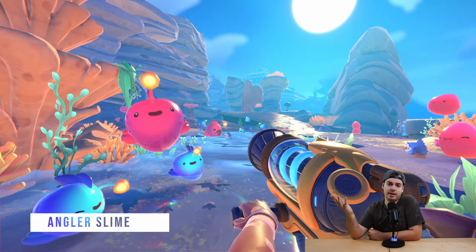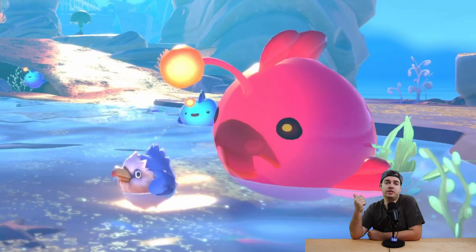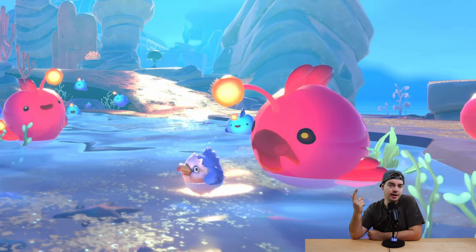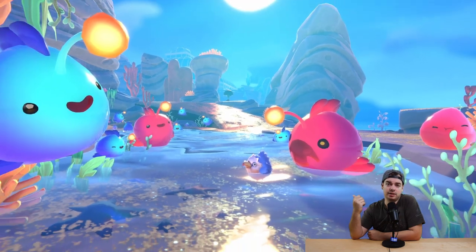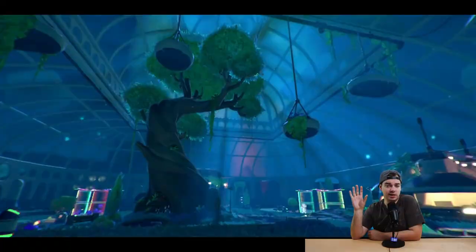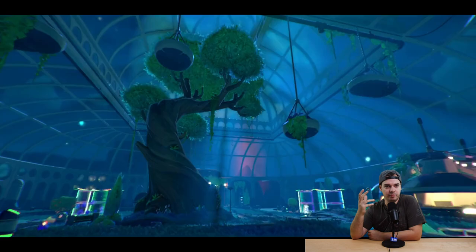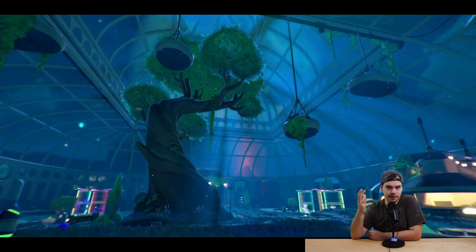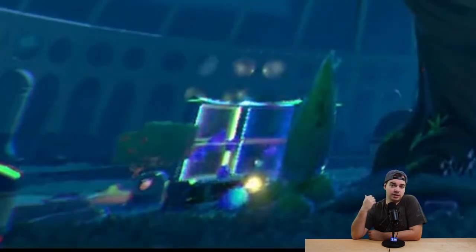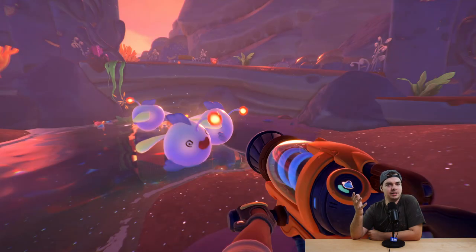Next up we have the angler slime, and he's a really interesting one. He's a carnivore, so his favorite food is the plump sea hen — the new hen type introduced in this game. You can find him in the Coral Crested Tide Pools. What's really interesting is the light bulb on his head, which actually serves a purpose: he can blind you with a giant flash if you're looking at him directly.